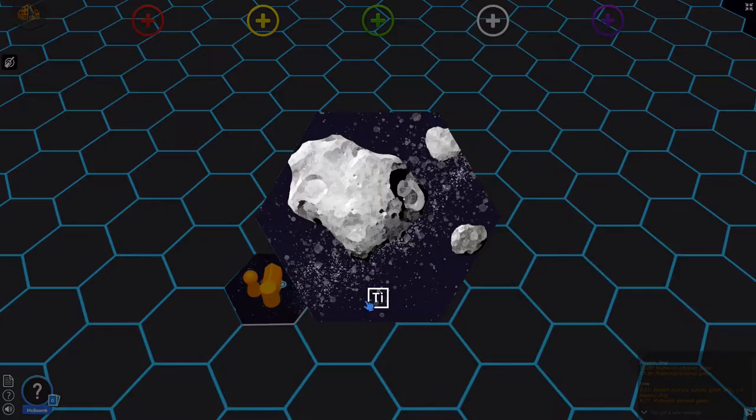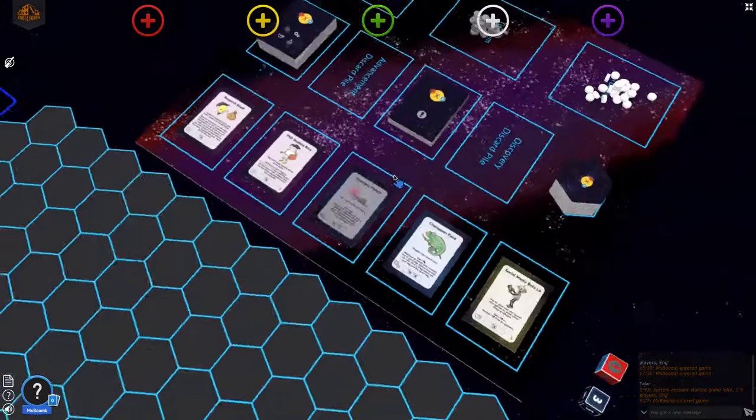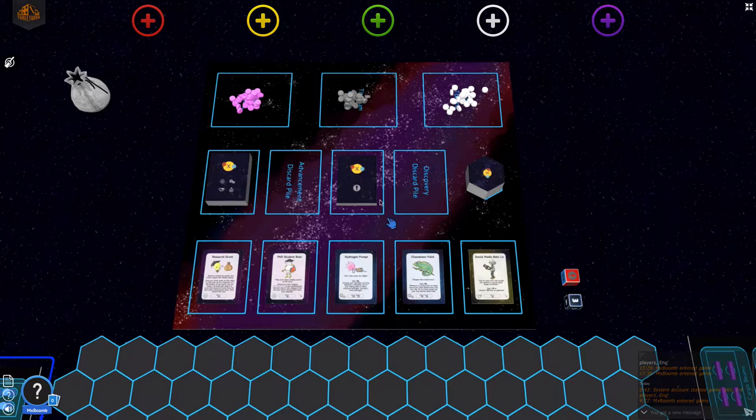Asteroids come with titanium resources, so we need to roll the dice to see how many there are. Iron Wolf rolls a three, meaning we pick three titanium cubes. Since he discovered the asteroid, he also rolls for a discovery using the red and blue dice — on red he draws from the discovery card pile, on blue he draws a new advancement. He rolls a red symbol.